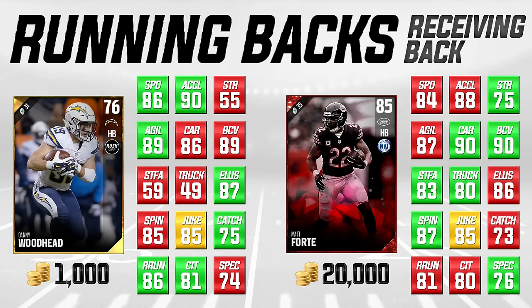Danny Woodhead has 87 elusiveness, 85 spin move, 85 juke move, 75 catching, 86 route running — ridiculously high for a running back — 81 catch in traffic, and 74 spectacular catch. He's very short so you don't want to throw aggressive catches to him, but he can do damage coming out of the backfield on out routes. He's 76 overall going for about 1,000 coins — basically one solo challenge. Compared to Matt Forte who is very similar, Danny Woodhead is 1/20th of the price.